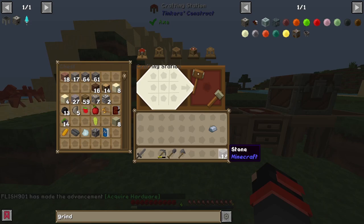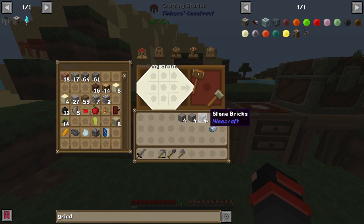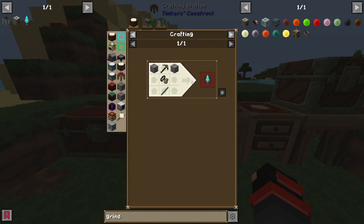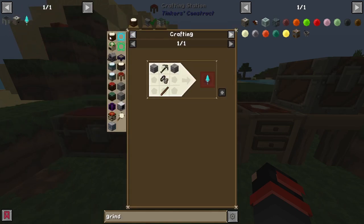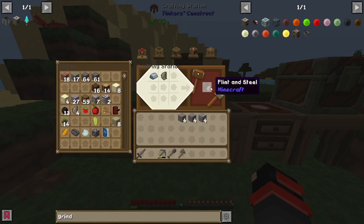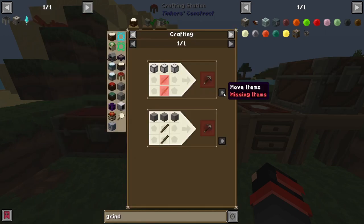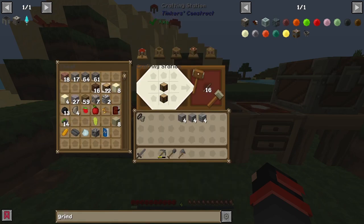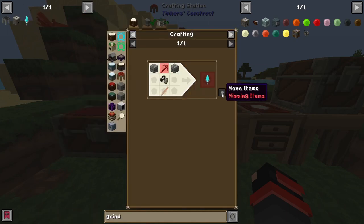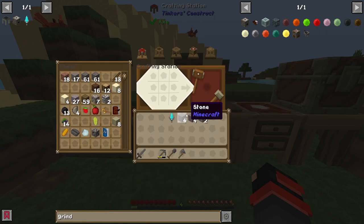Now that we got our stone, let's make some things happen. You could actually click on items like the multi mining tool in JEI and then it shows you the missing items, which is quite nice — let me show y'all. Bam bam, it is quite easy. Whatever you need, the game's got you. And I'm going to need some sticks and a pickaxe.